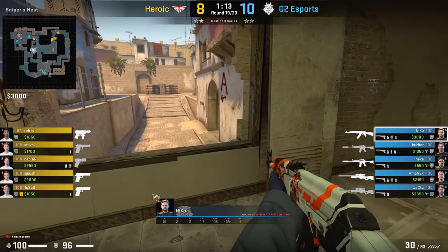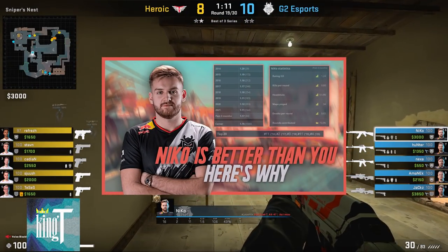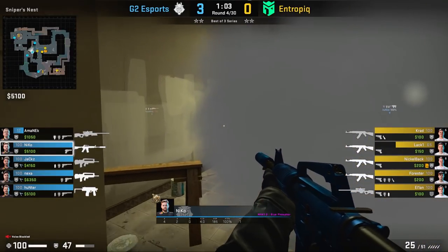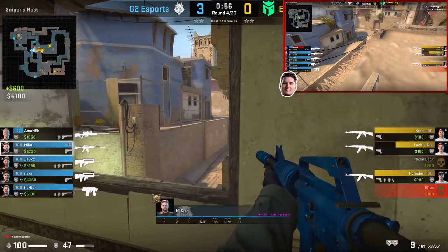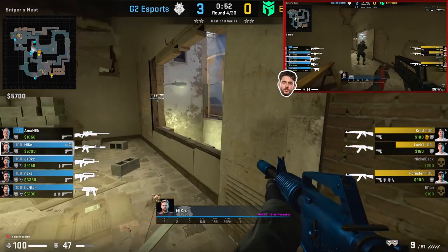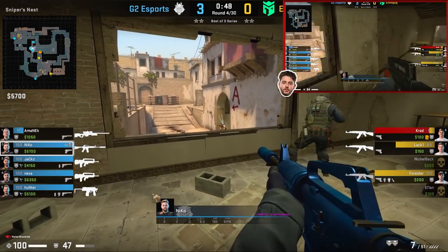If you want to check out more about Nikko's playstyle, King T made a really good video showcasing Nikko's crosshair placement and all his little tricks. Lastly, Nikko wants to retake top mid with support from his teammates. In this round, Nexa is playing towards triple and flashes above connector. Nikko peeks off it and gets a nice double kill on two Entropic players, leaving it 5v3. He's not done there — Jax throws his own flash and they both peek off it together.